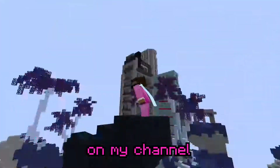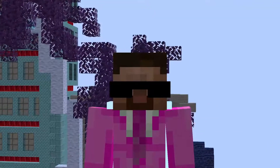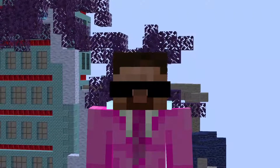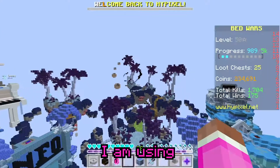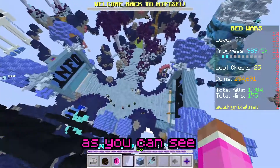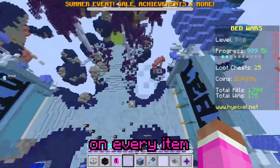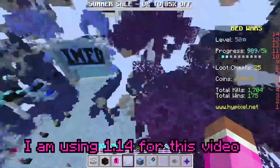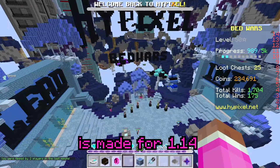How's it going everybody, welcome back to another video on my channel. Today's video I'm going to explain how to play Pixel Bedwars, but you may be able to see what's happening in the background — it looks a bit different. That is because I am using an inverted texture pack, and as you can see all the colors are inverted on every item. I'm also using 1.14 for this video because that's what the texture pack is made for.